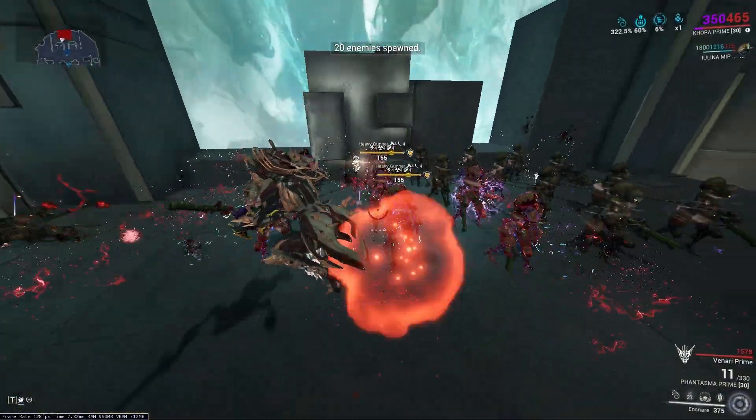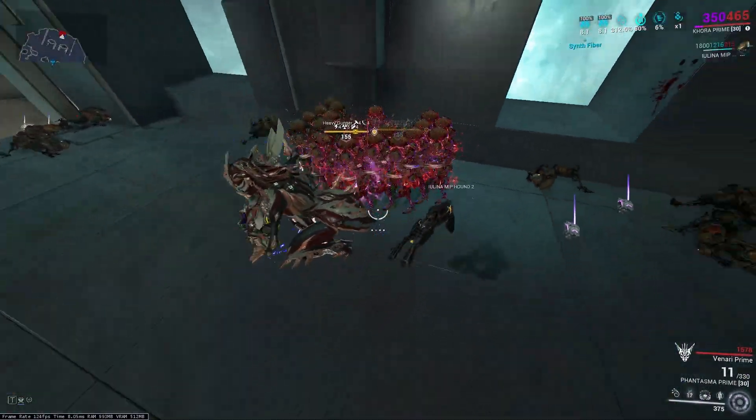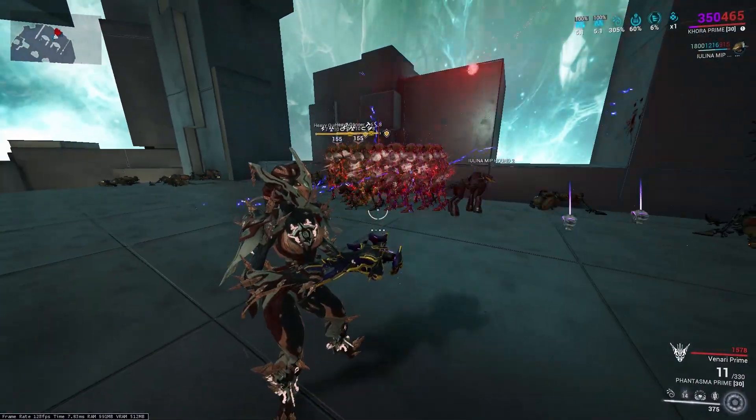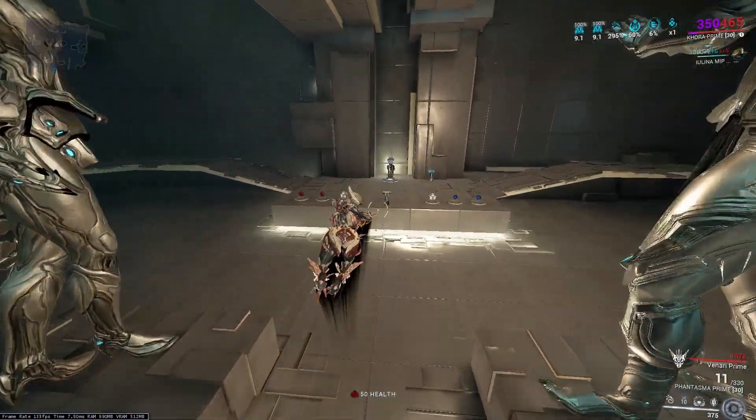Her second ability, Ensnare. She targets an enemy and drags every single enemy around him within range, creating a big clump of enemies. This ability allows you to deal two times damage with your Whipclaw.